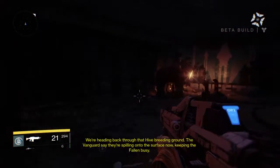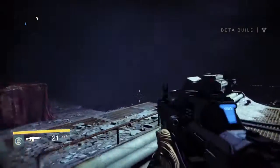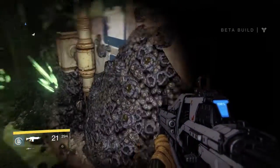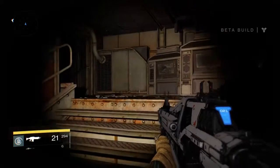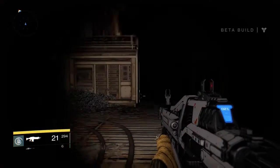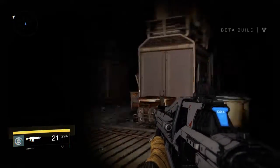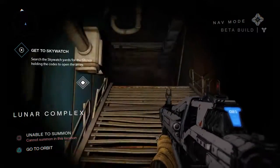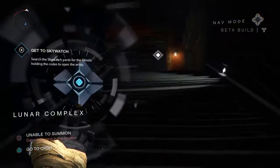We're heading back through that hive breeding ground. The Vanguard say they're spilling onto the surface now, keeping the Fallen busy. Going into a breeding ground — you can hear the sliminess, little spores. Your flashlight just turns on automatically in there. I just played through a part like this: these crazy little zombie things, like humans just running at you, all gross and infected. They run in a big swarm.